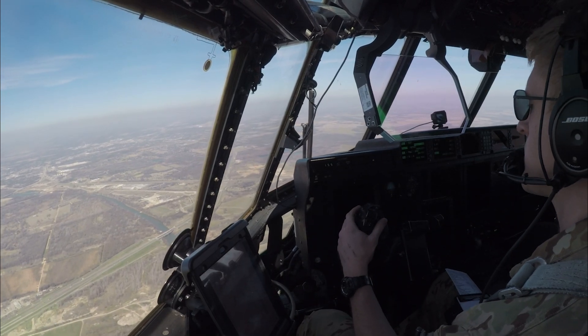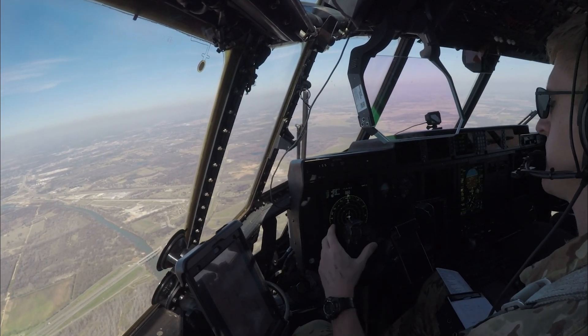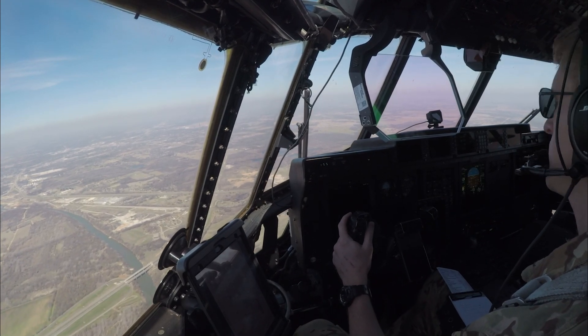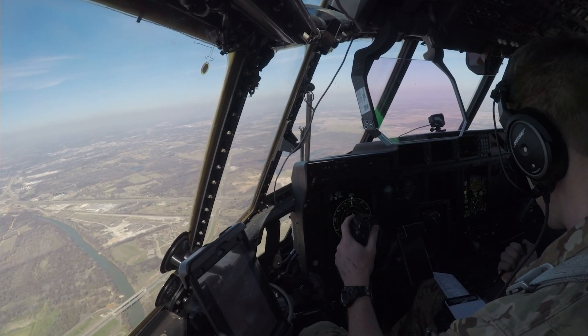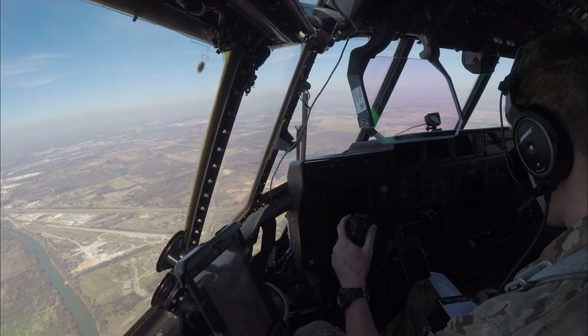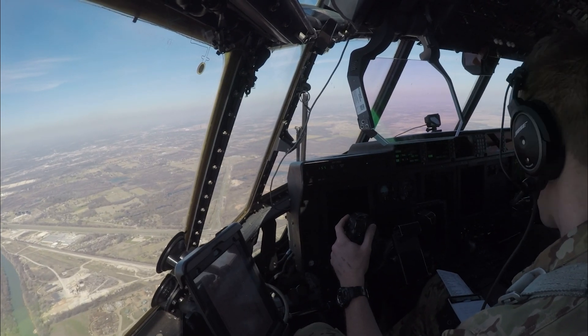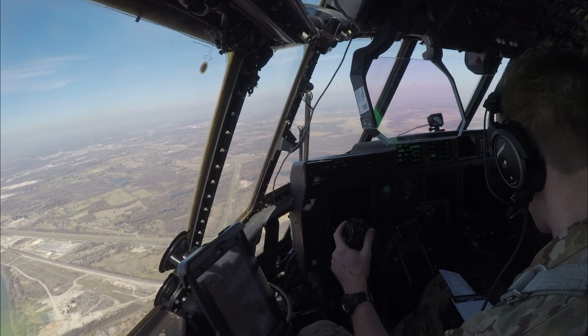Tower, Aegis 2-1 is Robinson inbound. Aegis 2-1, circle east for a left downwind, runway 1-7 left. Runway 1-7 left, cleared for the option, winds 1-8-0 at 2-0 gust 2-5. 1-8-0 at 2-0 gust 2-5. Aegis 2-1 will circle east for a left base, runway 1-7 left, winds 1-8-0 at 2-0 gust 2-5. Appreciate it.